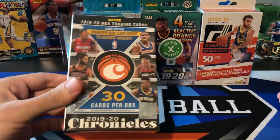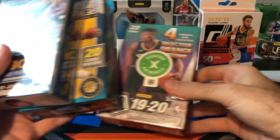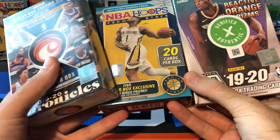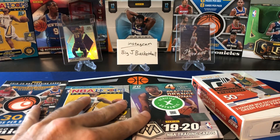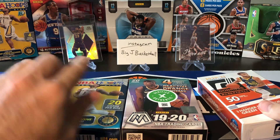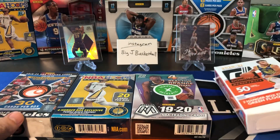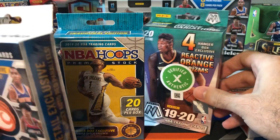So we got Chronicles 19-20, Hoops Premium Stock 19-20, Mosaic 19-20, and then 2021 Donruss. We did this battle between Chronicles, Hoops, and Mosaic not too long ago, maybe a few weeks or a month ago, and when we did that battle, we hit that awesome LeBron Silver, which is at some point going to PSA. I didn't get to send it in before they stopped accepting submissions recently. We didn't have any Donruss at that time, so I figured why not add in kind of a wild card, even though it's a different rookie class, different year. Still a hanger box, so we're going to go ahead and do these four boxes.